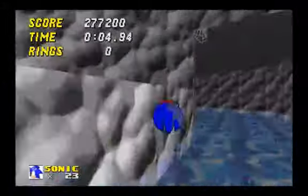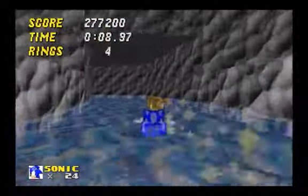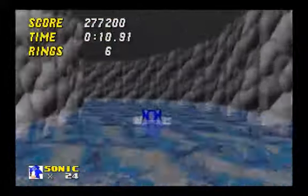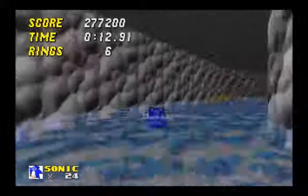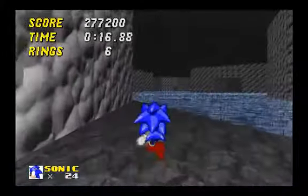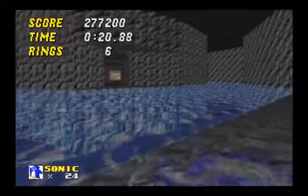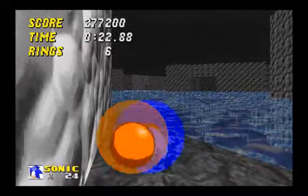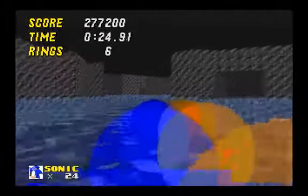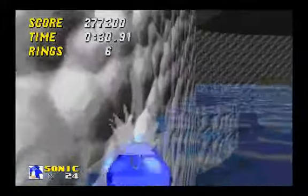Anyway, Deep Sea Zone 2. Extra life right away. Zone 2 has a lot of secrets. Zone 2 also has four Emerald Tokens, so you have a lot of options. You can go that way, you can go this way, there's one more area. I'll be going the main path, because I can still get two Emerald Tokens this way.